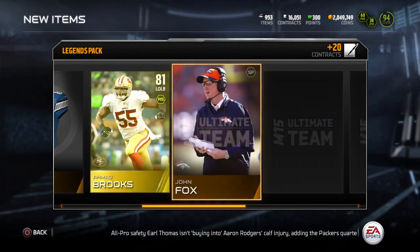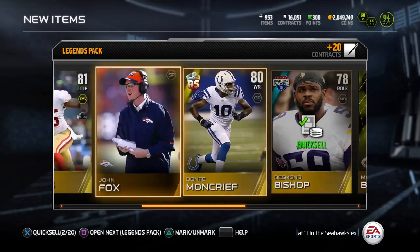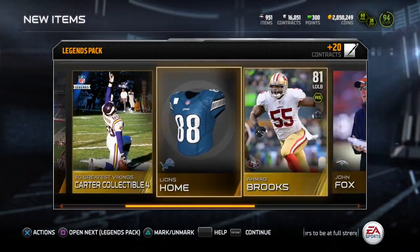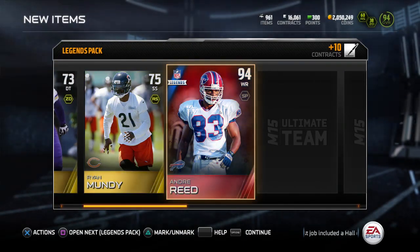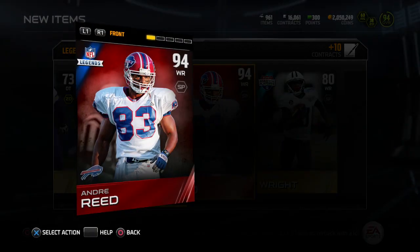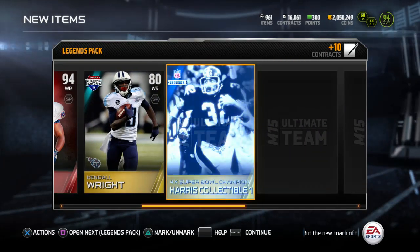Another Carter collectible - I might be able to do that Chris Carter before long. Another Dante Monacreef. I was selling him yesterday for about 12K a pop, so hopefully he's still going for a good bit. Got two packs left, and then we'll open up the topper and we'll see who we get. We get an Andre Reid Legend card - let's go! That's actually a really good Legend card. I'm definitely going to have to check the price of that later on.